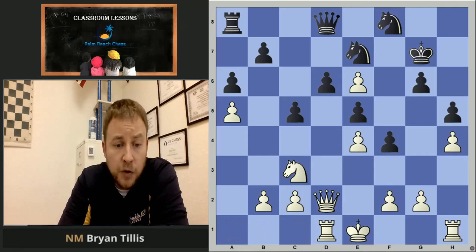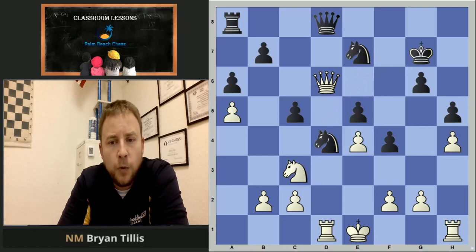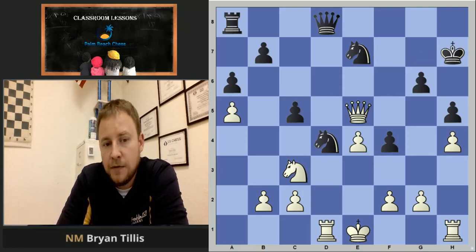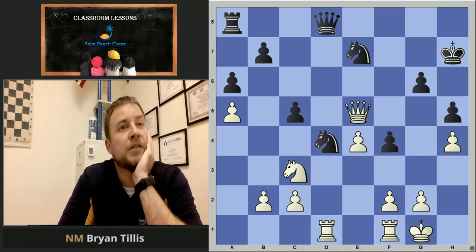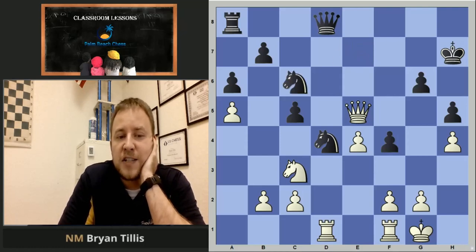I could have won a lot faster if I was more critical, but with Rd1 he captures and there's really no surviving for black — his structure is just completely falling apart. Nd4+ — don't be in such a hurry to trade queens just because you have the mentality of trading down in a winning position. It's the best move and I'm going to be able to force the trade relatively soon anyway. King h7 — I get my king safe, and the engine says white is at like plus four or something. Stupid — this is just completely rolling.